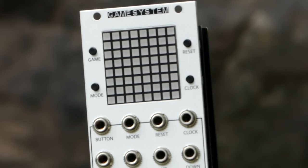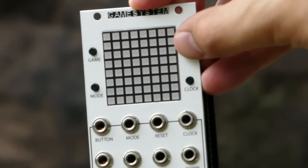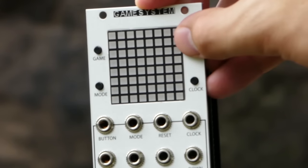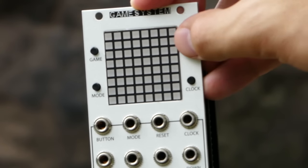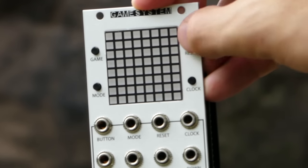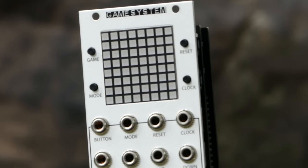Top left is the game button, which toggles through the various algorithms in order. Bottom left is mode, which varies from game to game, but usually adjusts the movement of the in-game cursor. To the top right is the reset button, which sets each game back to its default. Bottom right is the clock button — it either acts as a tap tempo, or as a clock divider when in external clock mode.